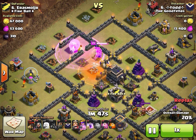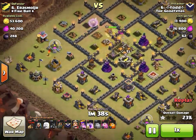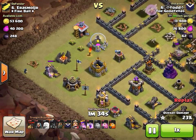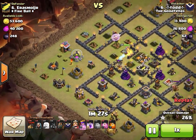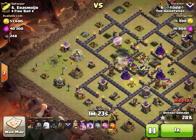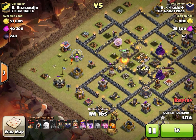Todd is now in full improvisation mode. He drops his second rage — which was supposed to be for the air portion — on his queen because he has no choice. His queen is locked onto by two expos, a dragon, and two wizards. He displays a tremendous amount of patience and cannot start his air portion before that second air defense goes down.